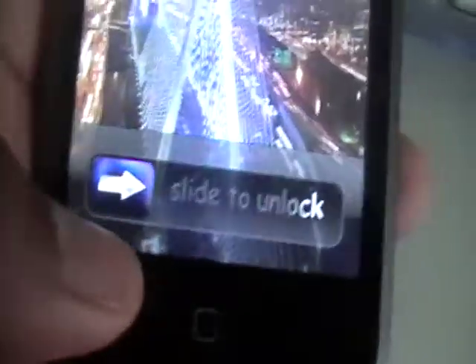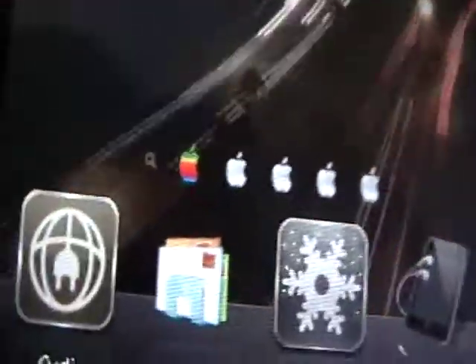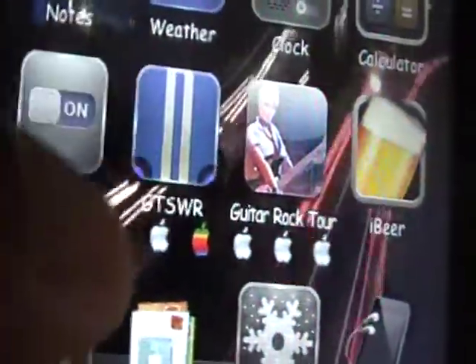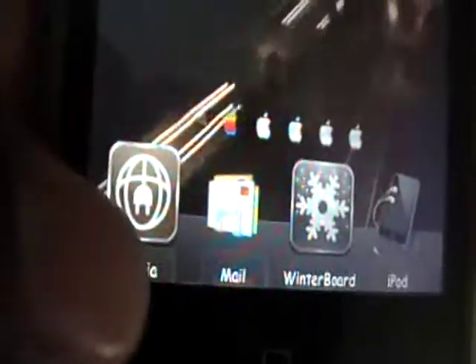The next thing I wanted to say was that I did release a package in Cydia and it is for page dots. The page dots just look like that — the current page you're on is the old Apple logo and the other ones are the regular silver ones. I hope you guys like that. I'm sure if I didn't release a package in Cydia I would get a bunch of comments and PMs saying how did you get those Apple page dots, but I'm going to show you how to get that.